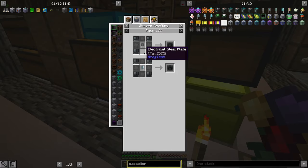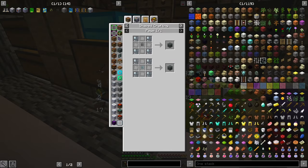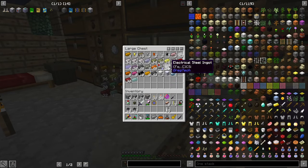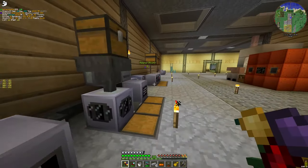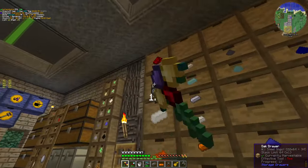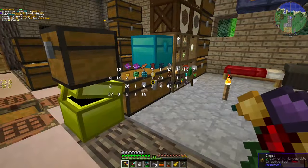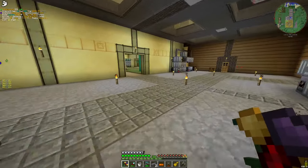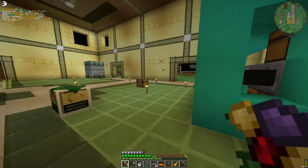Chassis is: basic capacitor, steel casing, and electrical steel plate. Let's make it — electrical steel plates and steel casings, and some capacitors. That's all we need to do.